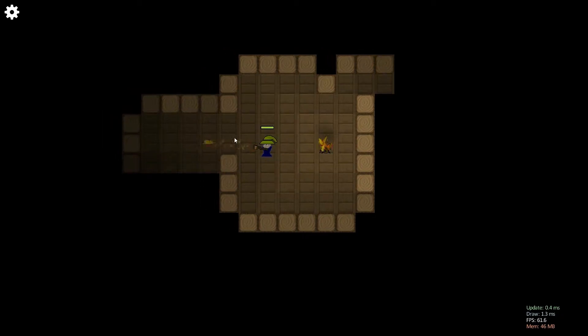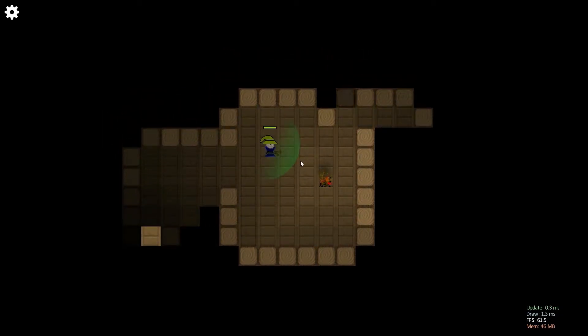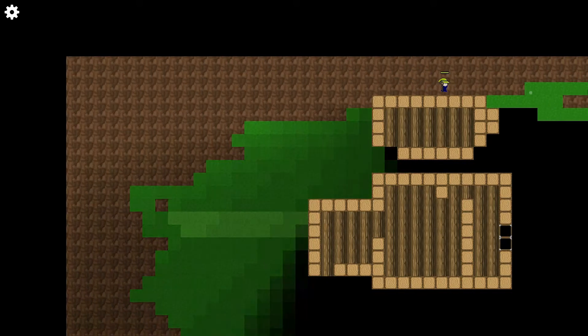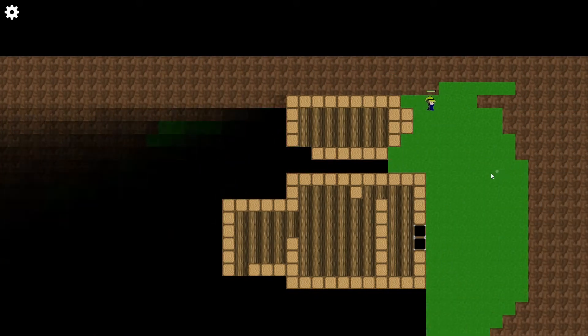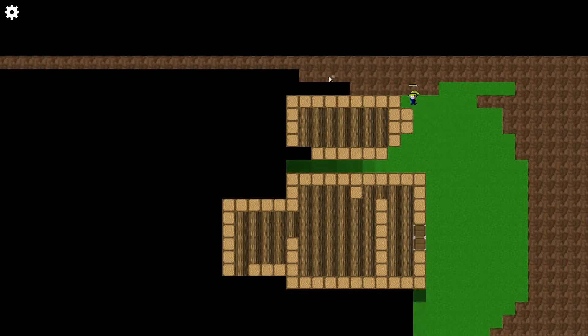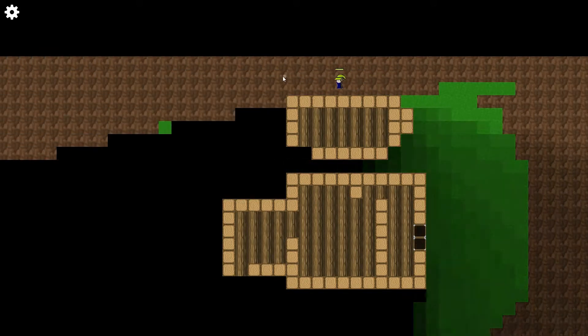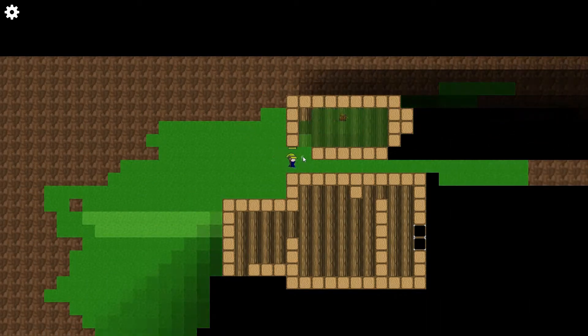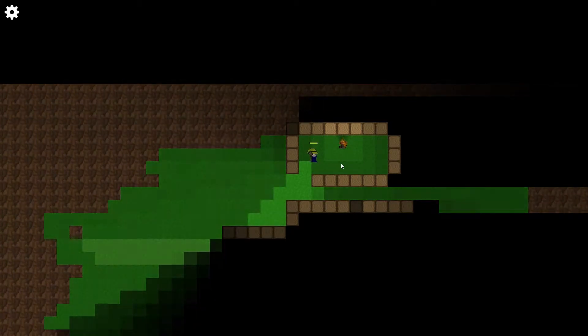I refined how the lighting and vision system worked. Previously if you walked up to a building you couldn't really tell it was a building, because you could only see the first block. So I made it so when you're outside you can see the roof of a building if you walk up to it. I'm trying to strike a balance between restricting vision based on what the character would realistically be able to see, and giving them enough information to make good decisions. Realistically you're not going to be able to see the entirety of a roof if you're standing in front of it, but I think it works well.